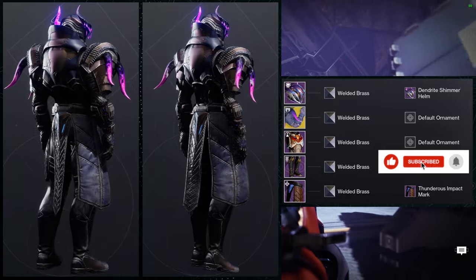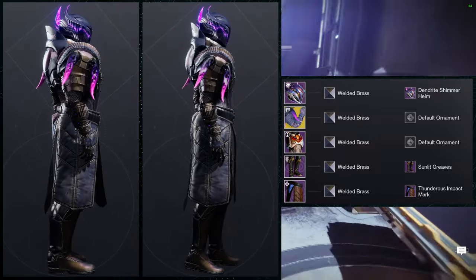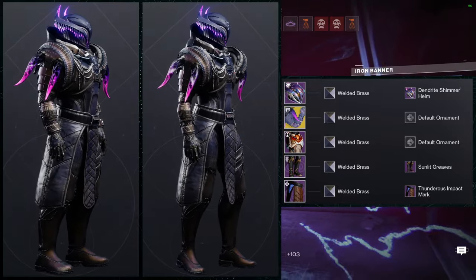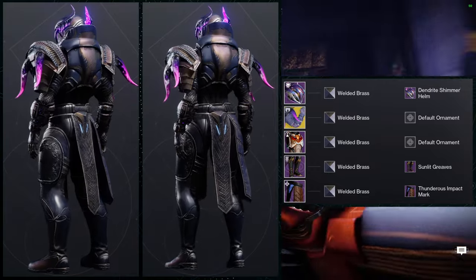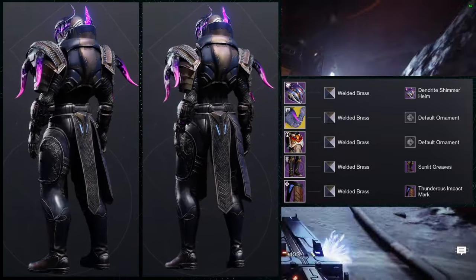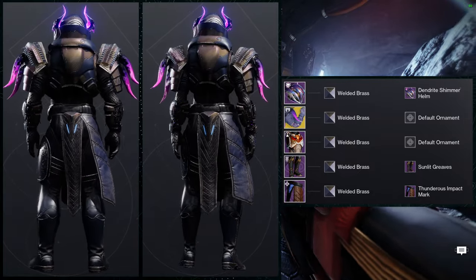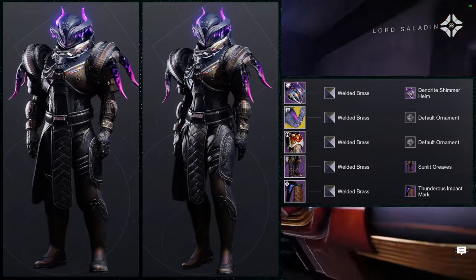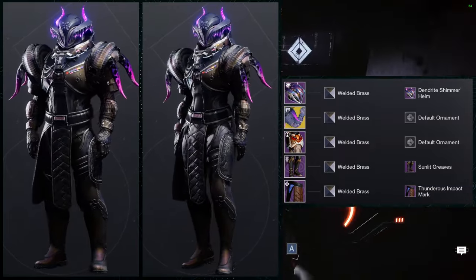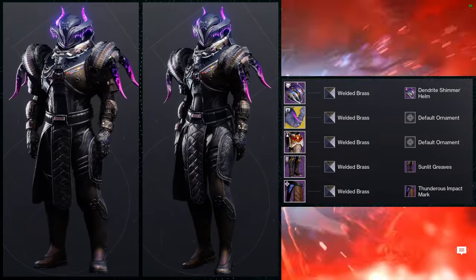The next set is honestly my favorite, probably because I combined the Dendrite Shimmer Helm with the Doomfang Pauldron so well that it left me shocked at how cool it looks. We're also using the Parade chest piece, Sunlit Greaves for the boots, and Thunder's Impact Mark. I adore this set — unfortunately I'm using an exotic that not a lot of people use, which is fair because it's not that great right now, but when I made this set I thought it was one of the coolest I've made for Titans in a while. Nothing looks out of place.